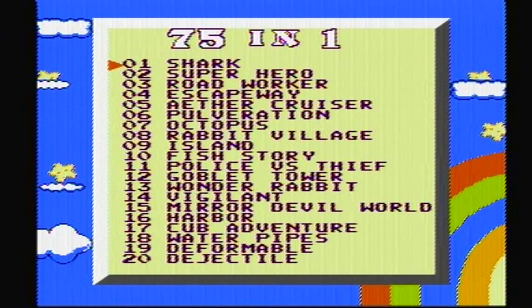The first one up here is Shark. We have Superhero — that sounds exciting. Road Worker — that sounds monotonous. Escape Way — who knows what that is. Same with Aether Cruiser. Pulverization sounds like a fight game but we'll find out. Octopus, Rabid Village, Island — presumably the play takes place on an island. Fish Story, Police Versus Thief — that sounds pretty cool. Goblet Tower, Wonder Rabbit, Vigilant Mere, Devil World — that sounds exciting. We have Harbor, Cub Adventures — sounds a little furry. Water Pipes, Deformables, Dejectile.